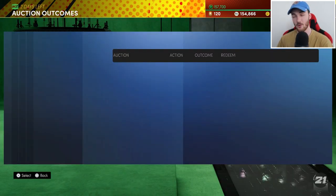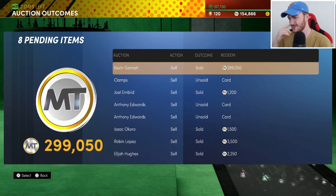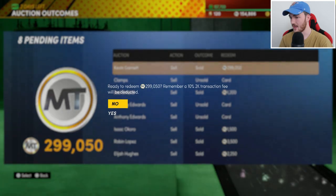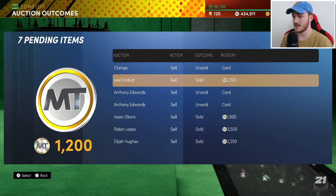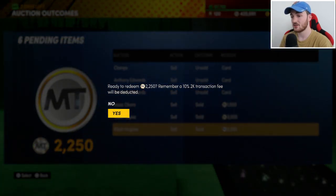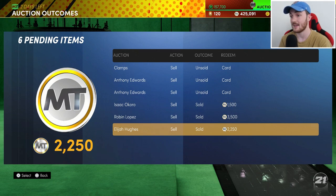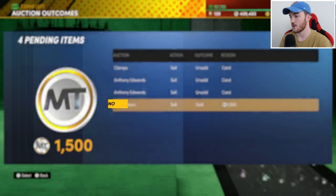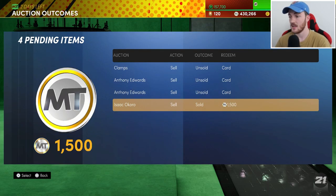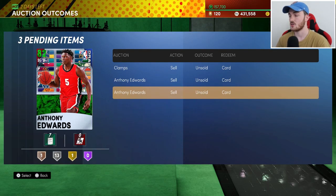KG sold, but didn't quite hit 300k — that's a bit disappointing. I was expecting around 300k, but regardless, it only cost me two packs — about 20k — to get him, so I'm cool with it. We're going to have just under 450,000 MT, which puts us in a really good position for season six.